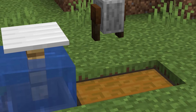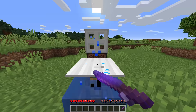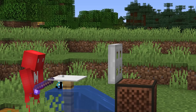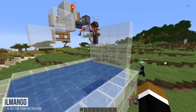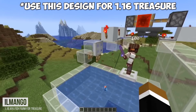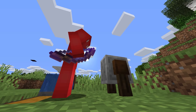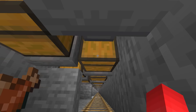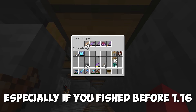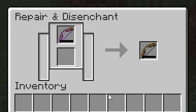Number sixteen: even though fish farms got nerfed in 1.16, they're still a great source of XP. Get a mending fishing rod at one of these things and you'll be able to AFK to your heart's content. But there's even a way to get more juice out of this machine: just by throwing down a grindstone next to the whole setup, you can squeeze out extra levels from the various pieces of enchanted gear you get along the way. Instead of those chests collecting dust, let them do the work for you.